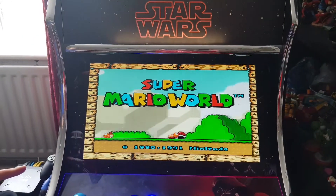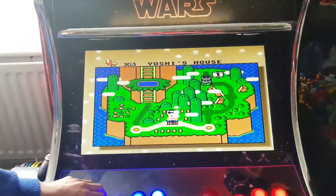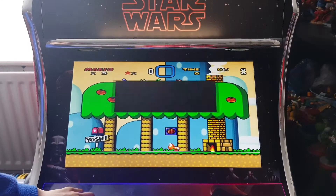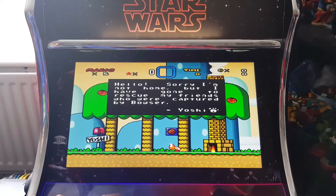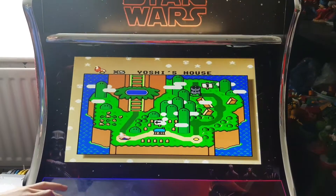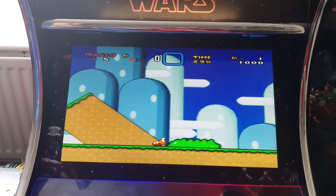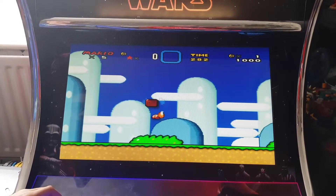Look, Mario's a Koopa Trooper - wow, I didn't notice that. Yoshi's House - this is a level, not acting. Hello, sorry I'm not home but I've gone to rescue my friends who were captured by Bowser. Yoshi - is it not Yoshi's Island? Excuse me, sorry Koopa Trooper. I didn't even kill them.